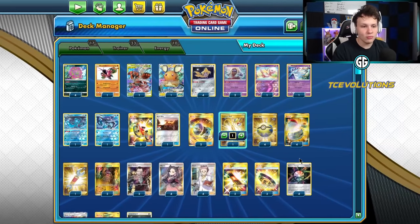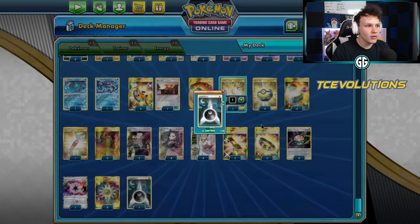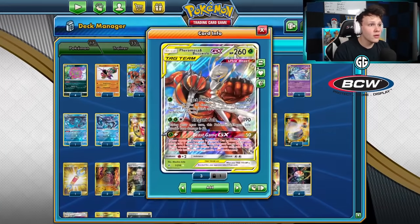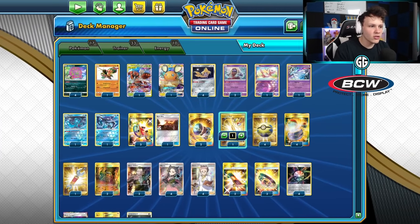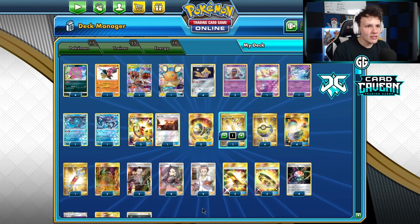It plays one basic Dark energy just to have more options to attack on Spirit Tombs. Spirit Tomb is the main attacker, and we also have Beast Nihilago, Buzzwool, and Buzz Mosa. There's also Tapu Fini as another attacker, basically just there for the Baby Blacephalon matchup. For draw supporters it's Marnie and Professor's Research — that's basically all there is to say about the list.